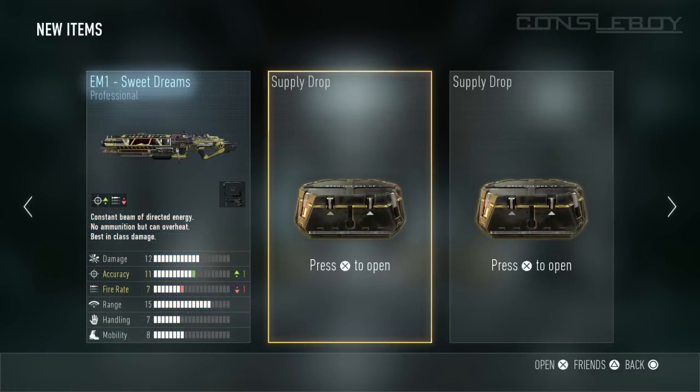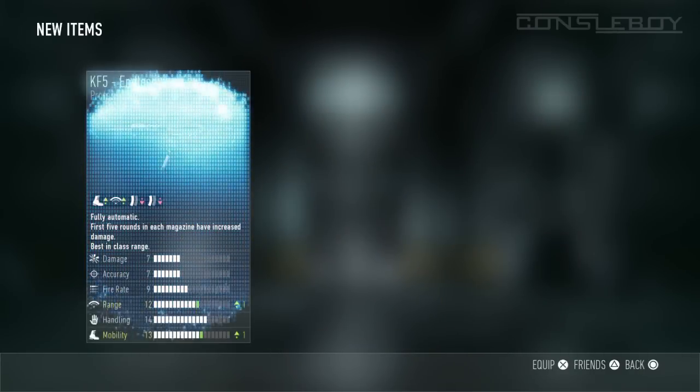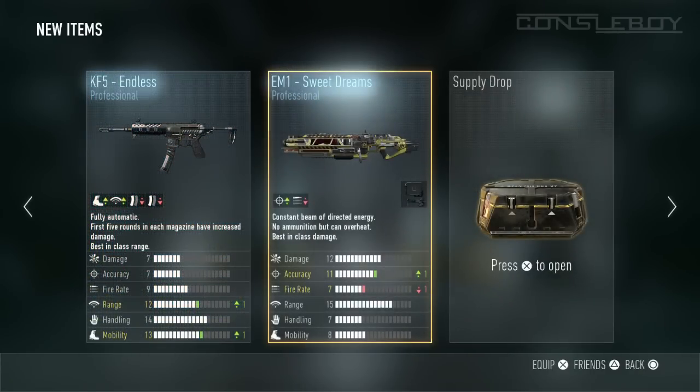Here in my first supply drop I got the EM1 Sweet Dreams laser beam rifle. It's pretty okay — I heard it's been buffed so it's much more powerful. I've seen it from one of TeamMartin's videos I think, so I might try that gun later on.